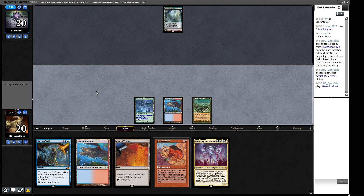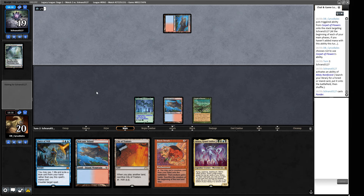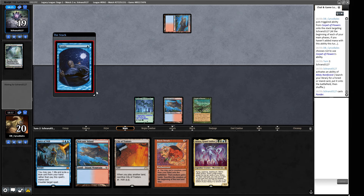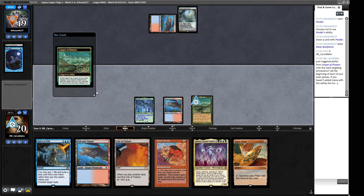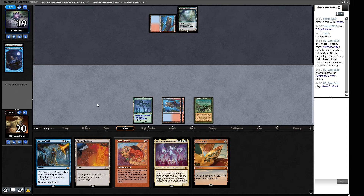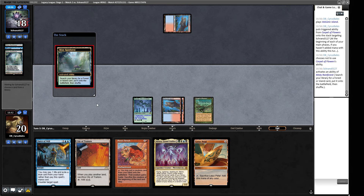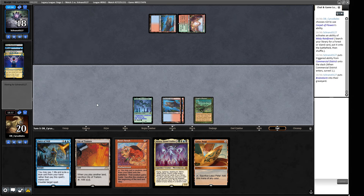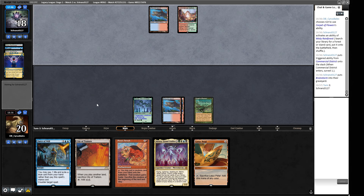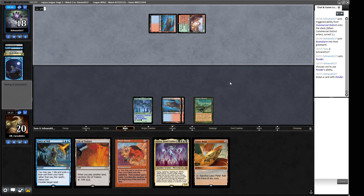Let's see what they reveal. Another Atraxa — they can fire off another Atraxa and then get an Emrakul. They are a lot more blue than I thought after seeing the Commercial District. A couple of Carpet of Flowers from them too. A Lotus Petal would be good here. Our opponent could hard cast an Atraxa at this point with eight mana available. It's a bit weird to Brainstorm now instead of when they could have Sneak Attacked something in.